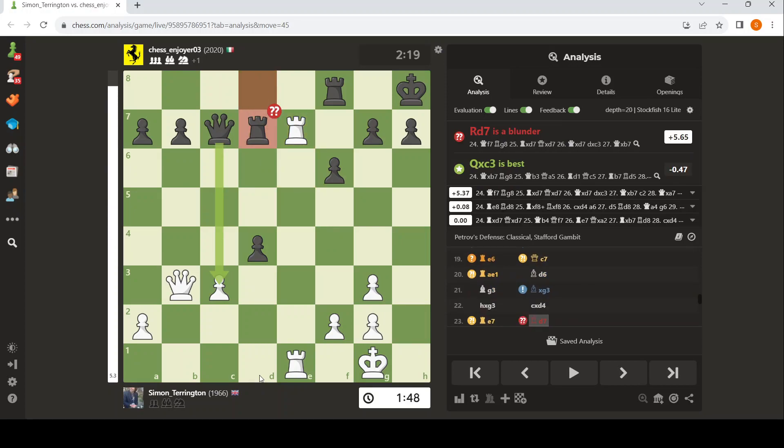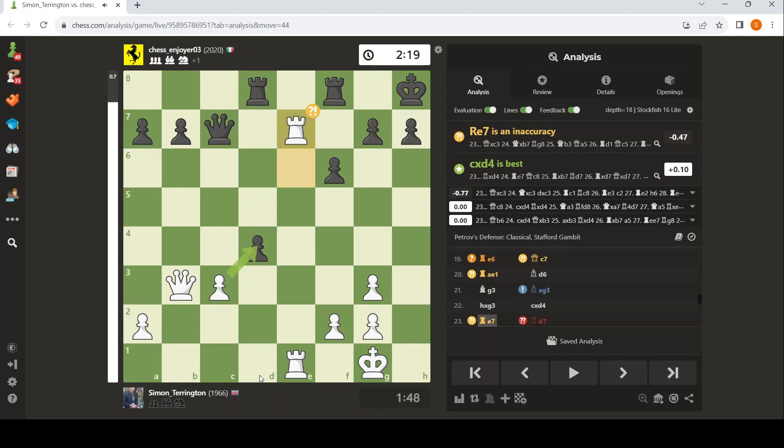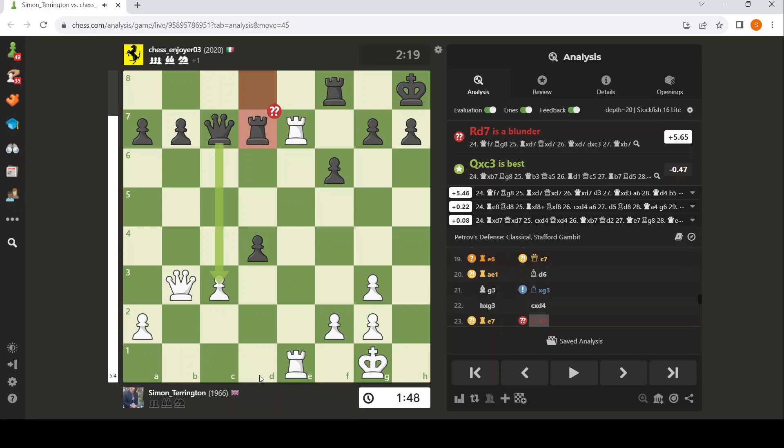You can see it on the computer. Can you see it on the computer? If you're looking at the computer lines, well done. If you're not looking at the computer lines, it's White's move. What does White do? White has a nice move here. How long did it take me? Let's see how long it took me to find it. Ten seconds.